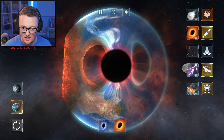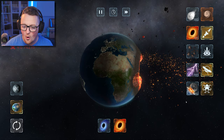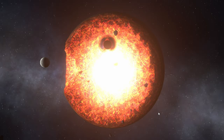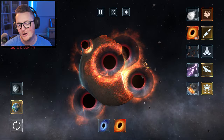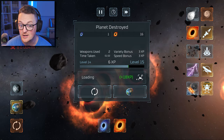I summon it. It's bigger. And you can see the heat generated from the outside, and then it fires out leftover projectiles. What if I summon two, three, four, five, six, seven? What happens when these black holes meet each other? Oh my God. What have I done to the planet? Planet destroyed. Weapons used. Two variety bonus. This screen is new.